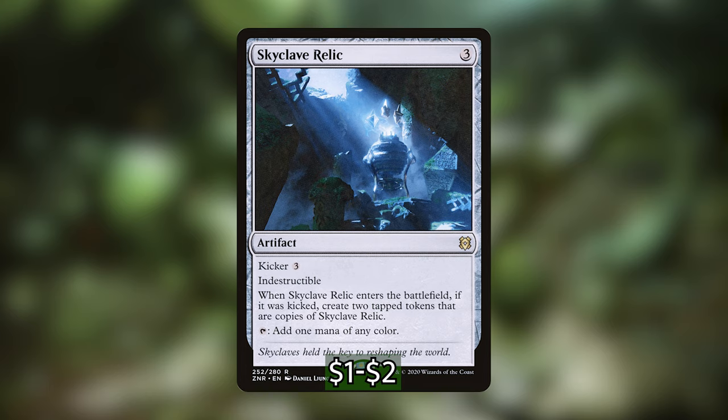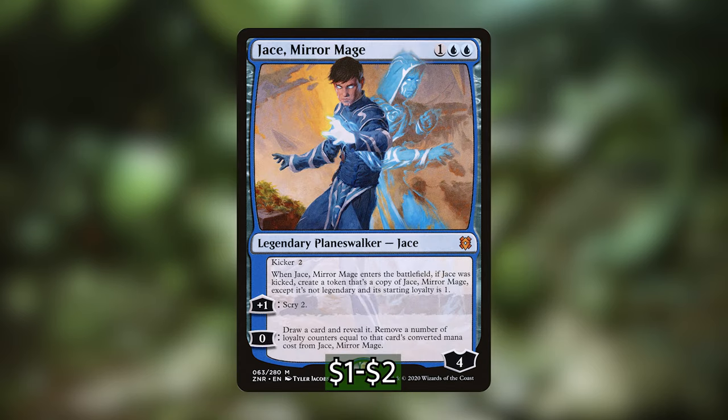Keep in mind, most of these cards I've decided to add are because of our commander — we have a parallel lives token doubling ability in the command zone that we're going to have access to all game long. Cards like Jace Mirror Mage are also really good with our commander. Jace Mirror Mage costs one and two blue. He's a legendary planeswalker with four starting loyalty. You can kick it for two, and when it enters the battlefield kicked, create a token that's a copy of Jace Mirror Mage, except it's non-legendary and its starting loyalty is one. With your commander out, you'll actually make two copies of Jace, which means double the scry power and double the potential of drawing cards with his zero ability.